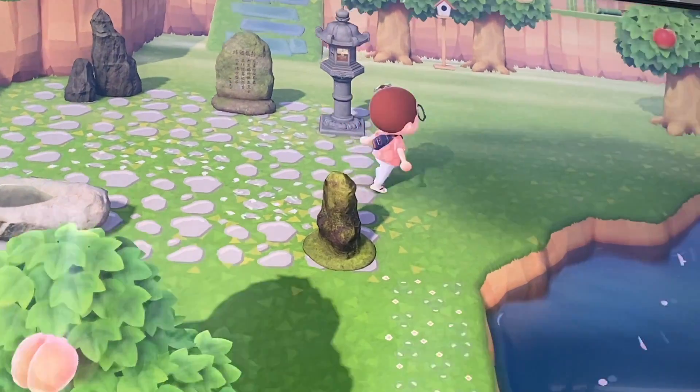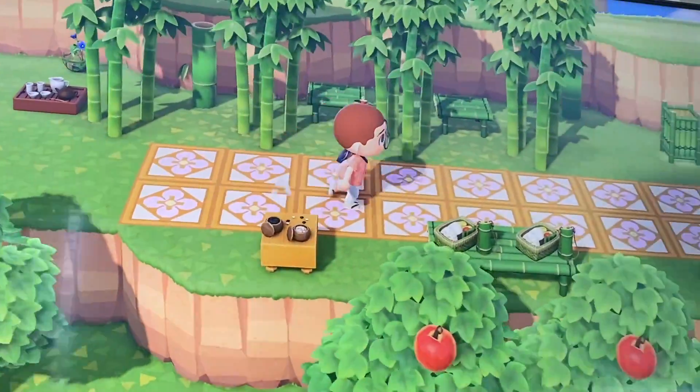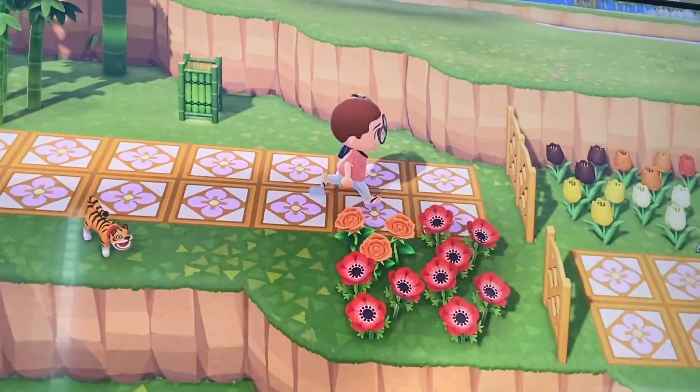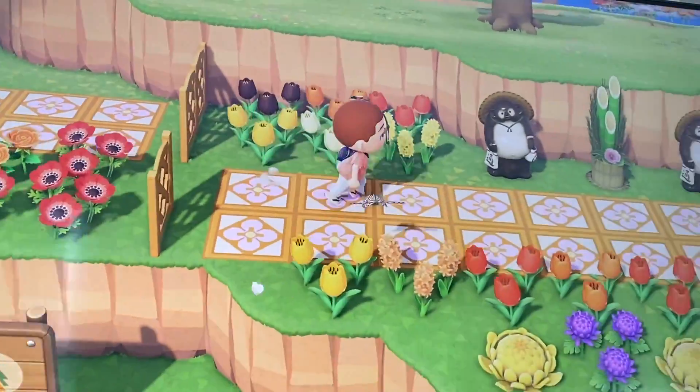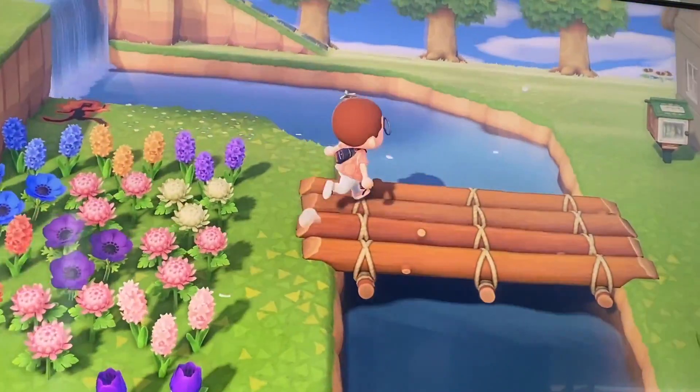Hawaii's culture also has heavy influences from the Japanese, since the islands are relatively close to one another. The Japanese brought over rice in the 1800s, which has quickly become a staple among Hawaiian dishes, which is why some of my island features have a Japanese twist to it.